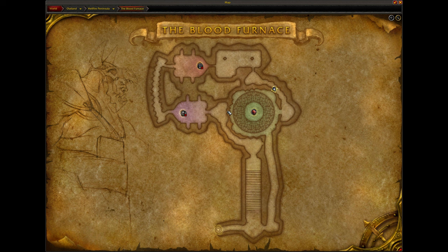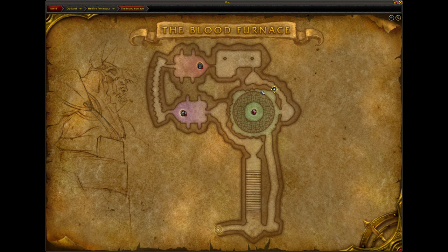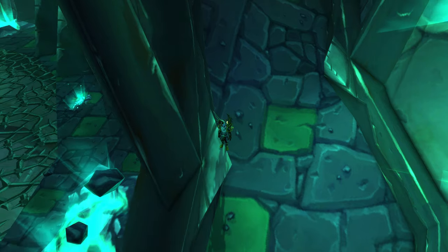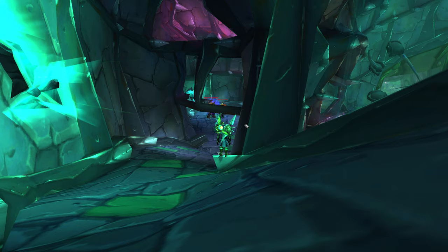Where I'm currently at is right before the last boss. You're going to see this tunnel area coming down and you'll have the door over here to come into the last boss. What you're going to want to do is jump on top of this pillar — this spiky looking thing sticking out of the wall — and you're going to fly straight into the bottom of the hallway here.